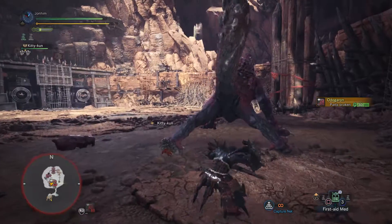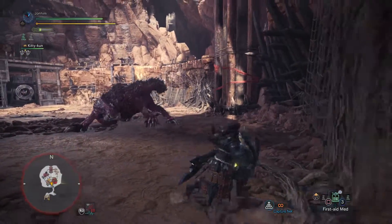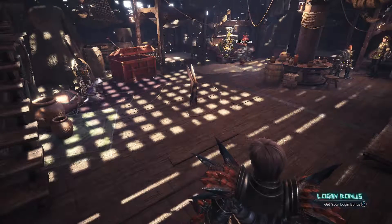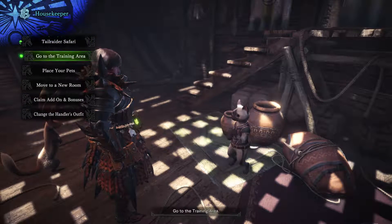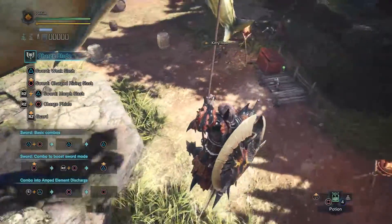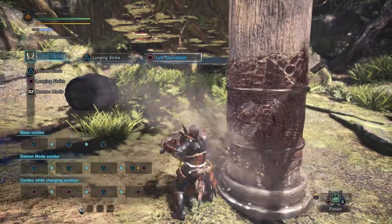Another thing you should do with weapons before going out there and dying: you could just go into the training room and practice, learn the combos. The basic combos are also in your hunter's manual, so you can open it up and check them. It doesn't give you all the greatest attacks but it gives you something to start off with, and you just start pressing buttons to see what combos you can get. See which ones hit the highest numbers.